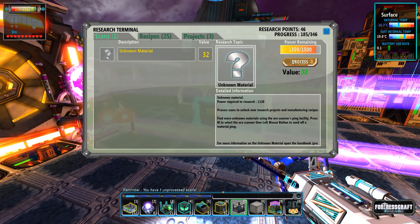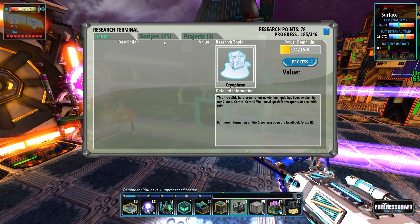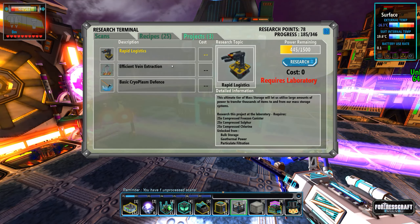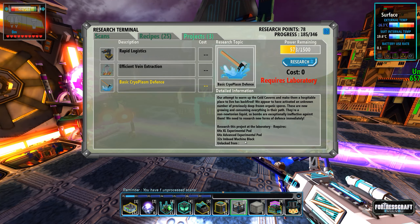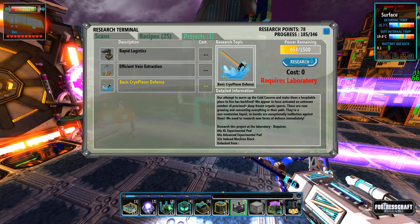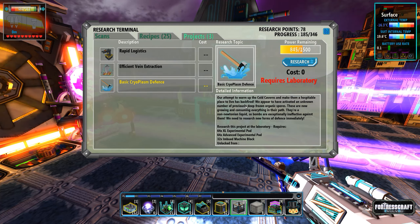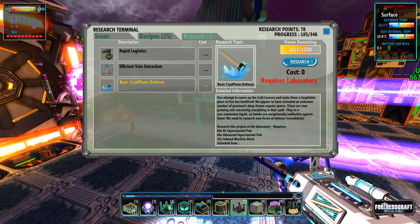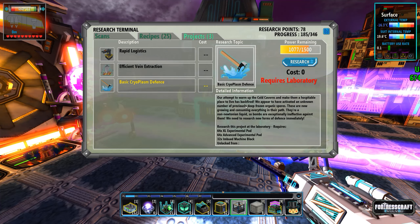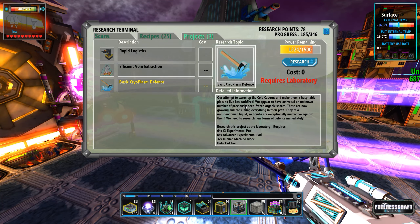We've got a couple of unknown materials to research. The cryoplasm — this incredibly hard organic non-Newtonian liquid has been awoken by our climate control center. We need specialist weaponry to deal with it. That opened up another research area.